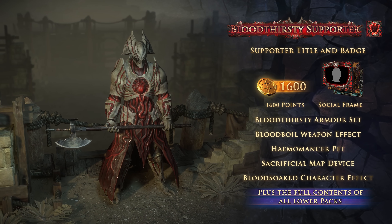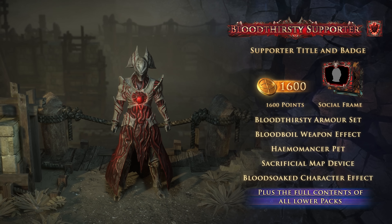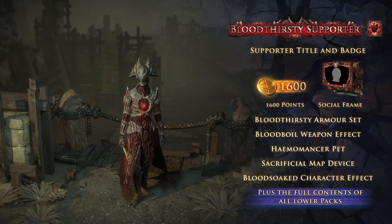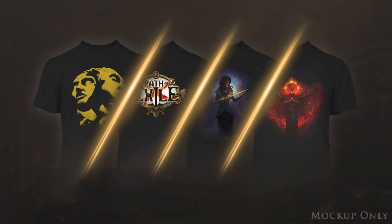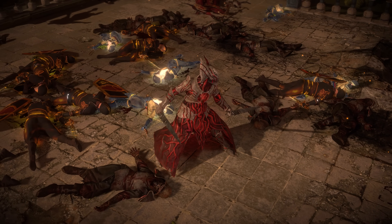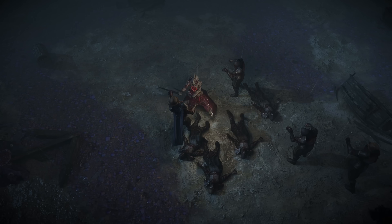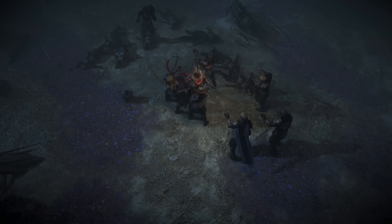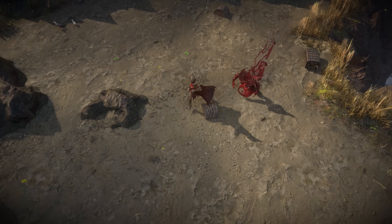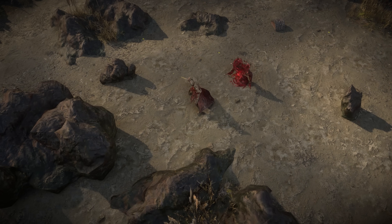The Bloodthirsty Supporter Pack contains its full value in points, a complete armor set, four additional microtransactions, and the entire contents of the Tormentor and Hellfire Supporter Packs. The PC version of the pack also includes a Path of Exile t-shirt of your choice. Gaining souls for Vaal skills causes the Bloodthirsty armor set to run with blood, and its exposed heart to beat faster. Corrupted energy erupts when a Vaal skill is ready to use. Conversely, the Hemomancer pet summons a blood elemental around your character whenever you are in the soul gain prevention period after using a Vaal skill.